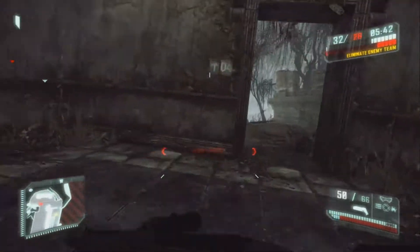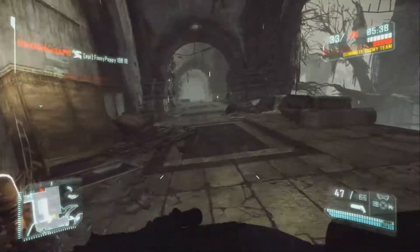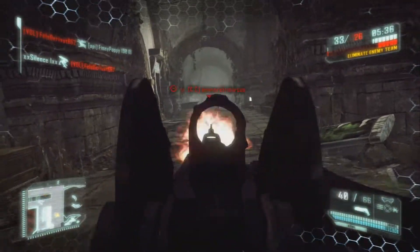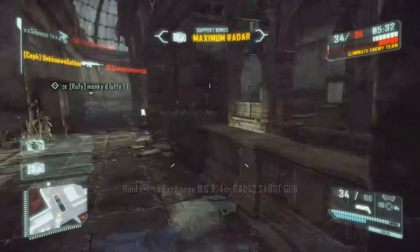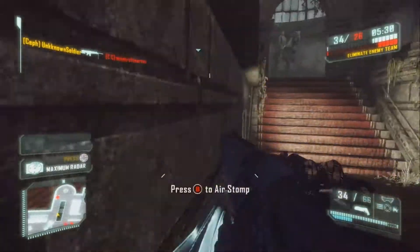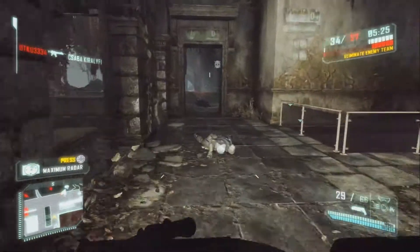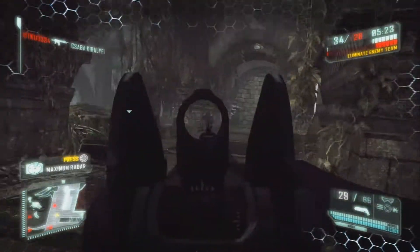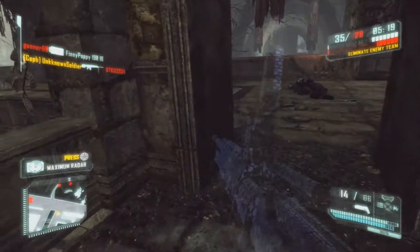It does a decent amount of damage but you need rapid fire on there to get hits in. Every time I aim down sights I'm just praying I hit the person I'm shooting at, because if you don't hit them they're just going to turn around while your aim is going all over the place and they're going to kill you — it doesn't matter what level they are.